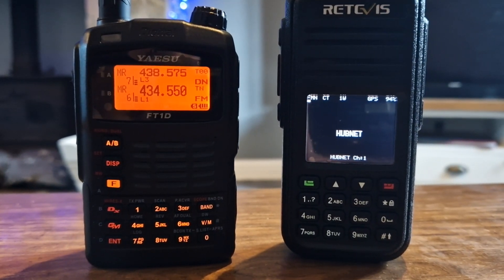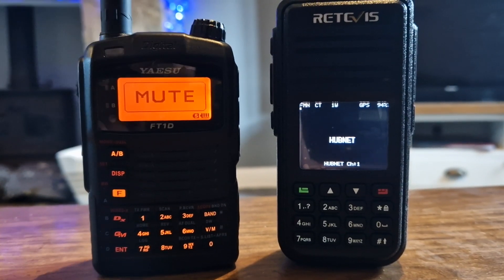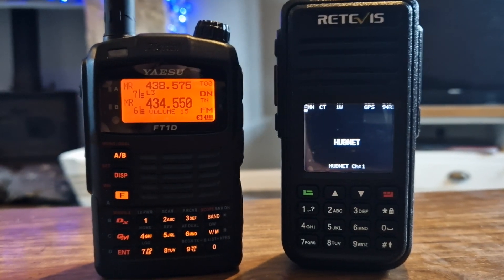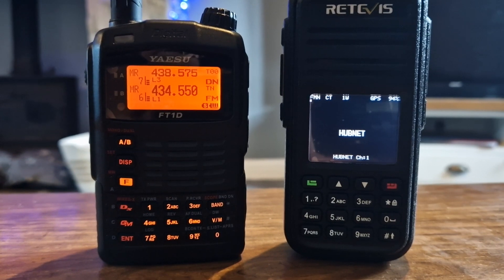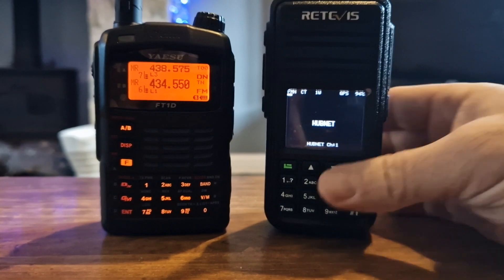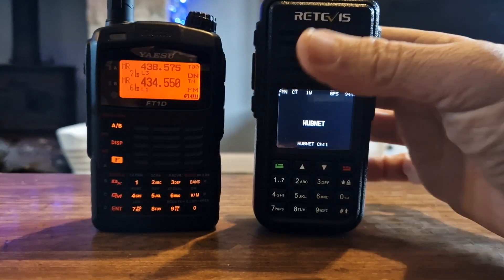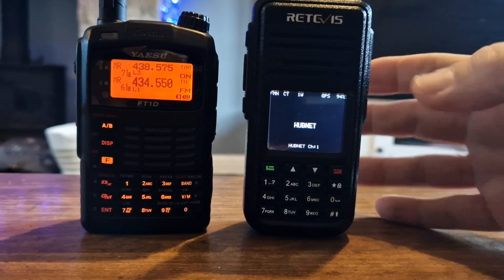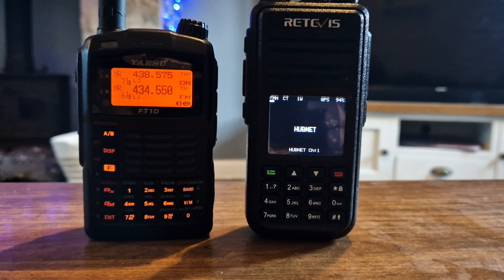There is a cheat for the volume - if you just push the volume and then turn the channel knob it changes the volume, that's just a setting in the radio. These are excellent radios and inexpensive - secondhand around £150-70. You can also get the single band MD380 model and then use TYT Tools, which is brilliant. Bye for now, 73, thanks for watching.